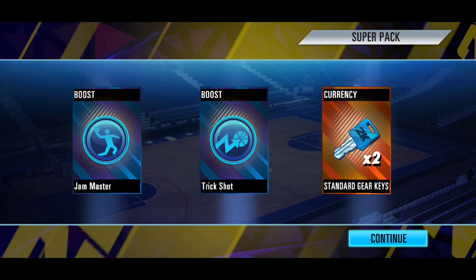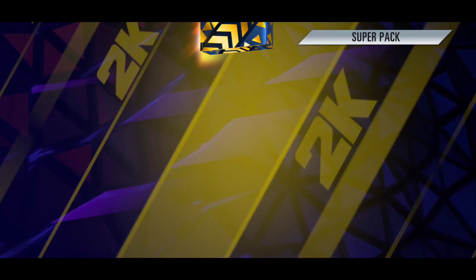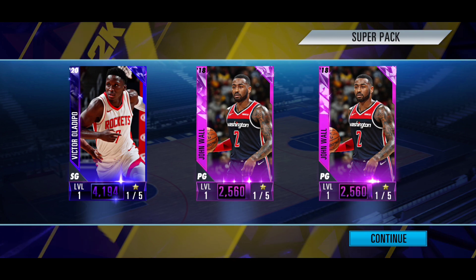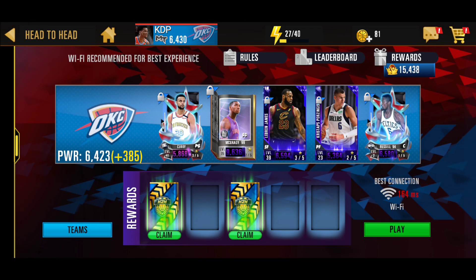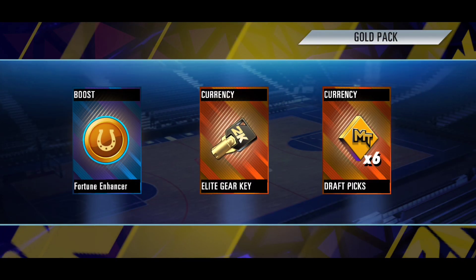It looks like we're just getting collectibles. Well, that was not a beautiful super pack - let's go ahead and open up both of them and get them out of the way. From this one we're getting players - getting an onyx Victor Oladipo and John Wall, which isn't that bad considering onyx was just the highest tier a couple hours ago.